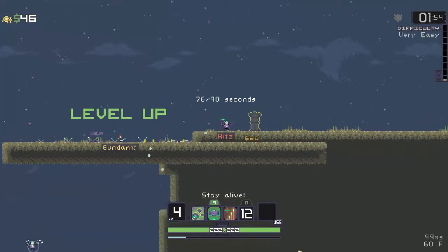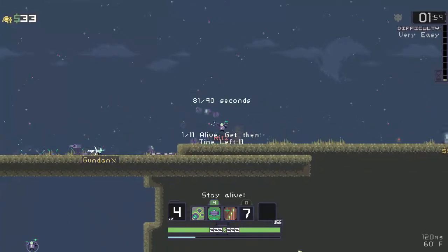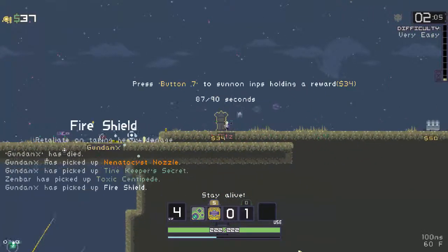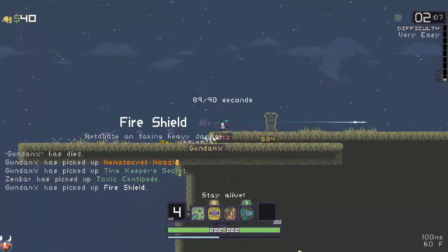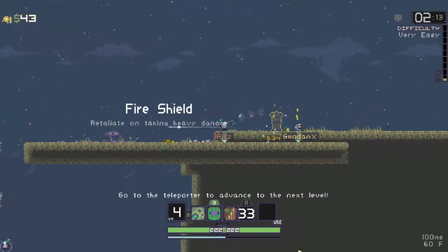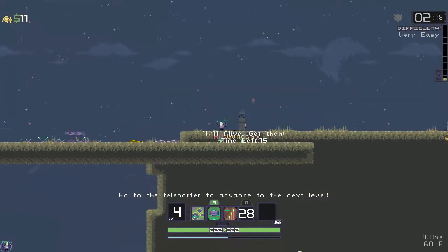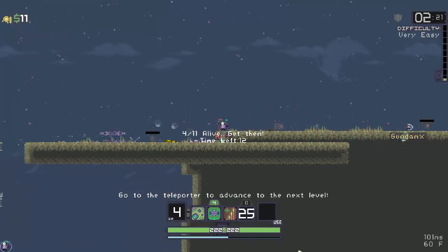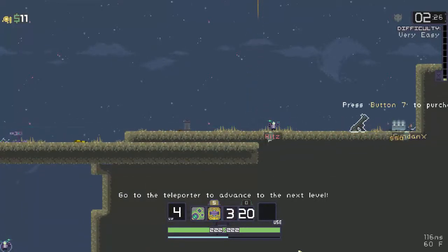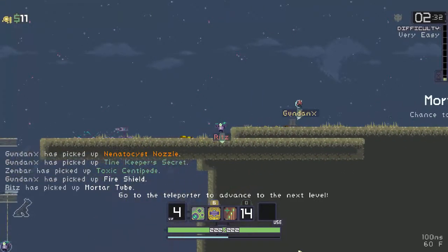I'm gonna hit this imp shrine here. My missiles are helping hopefully. Fire shield — thank you for stealing my imp item. You get to pay for the next one. If I have money I will. Fine, I'll pay for it.